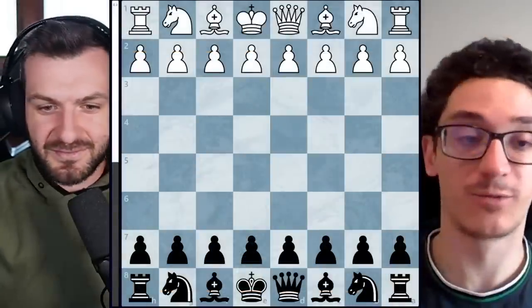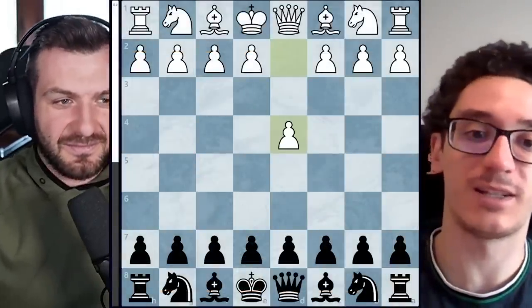I woke up and the game was over, it seemed to have ended rather quickly. Let's not spoil it because we got some flack in the comments that we spoiled the match result in the first 40 seconds of the last video, so let's get straight into the analysis. Ding started with the first move d4 — we kind of expected that, that's his main weapon.